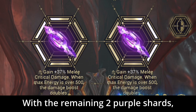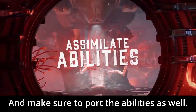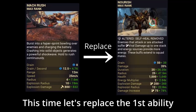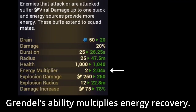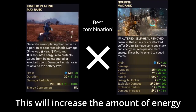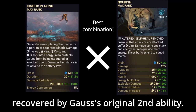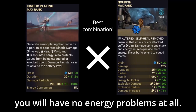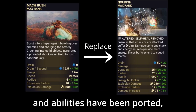With the remaining 2 Purple Shards, let's boost the critical attack of the melee weapon, and make sure to port the abilities as well. This time, let's replace the first ability with Grendel's ability. Grendel's ability multiplies energy recovery. This will increase the amount of energy recovered by Gauss's original second ability. If you activate both abilities at the same time, you will have no energy problems at all.